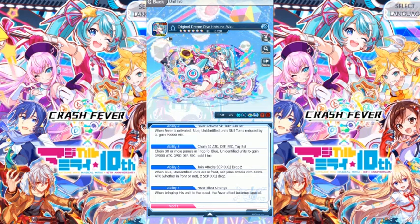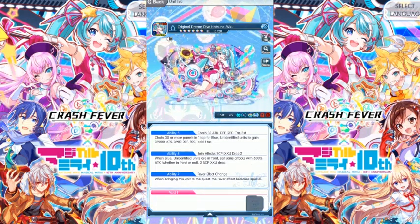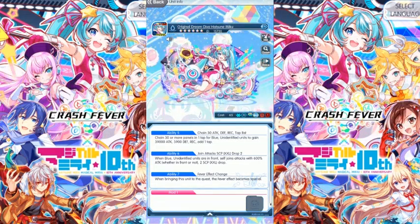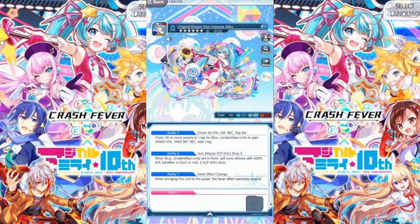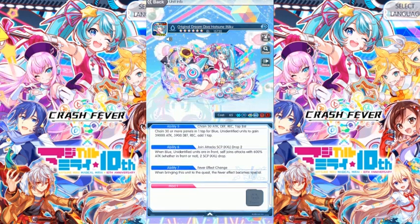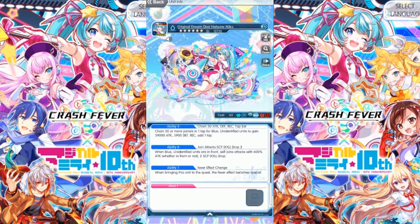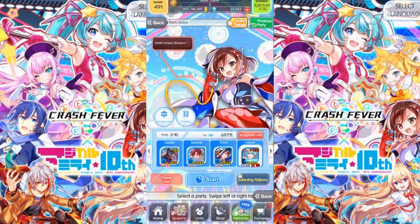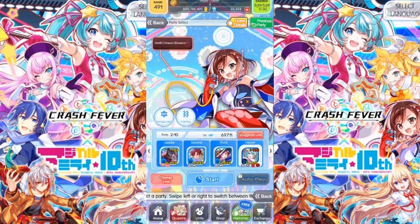Ability six: when blue and blue or identified units are in front, self-joint attack with 600 percent of attack whether in front or not, and two SCP extra large drop. The joint attack is very easy to get — blue or identified units in front. When bringing this unit to the quest, the fever effect becomes special.